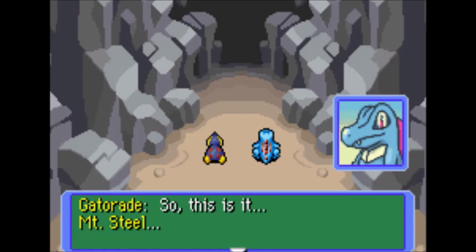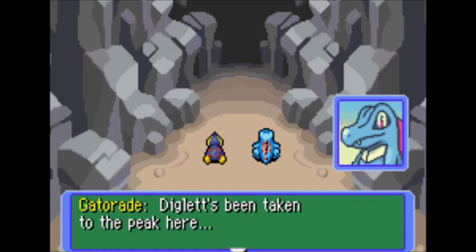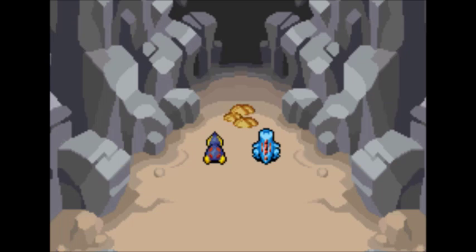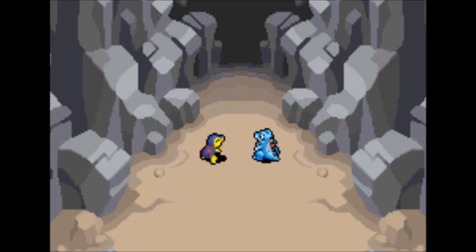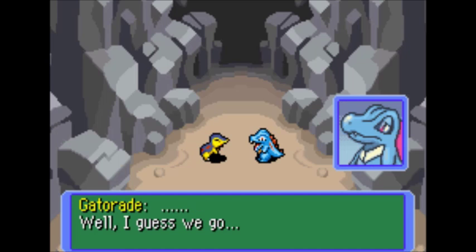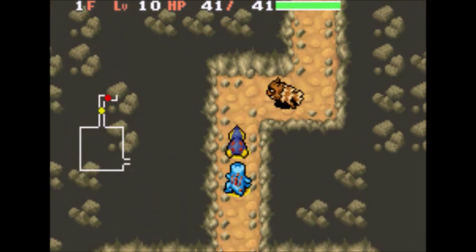So this is it — Mount Steel. Diglett's been taken to the peak here. That's right. Thank you for helping, farewell. Well, I guess we go. Alright, let's make our climb through Mount Steel and go save that Diglett.